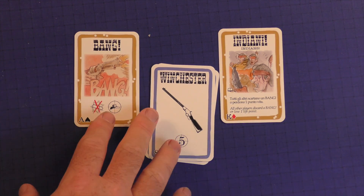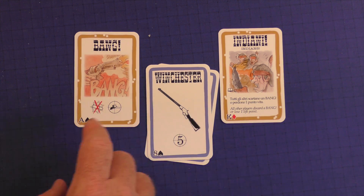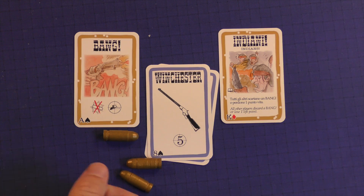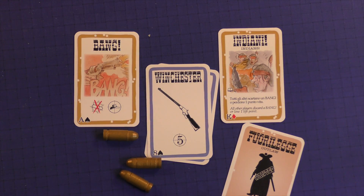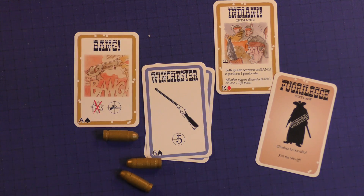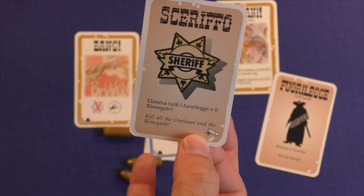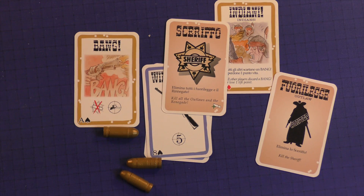After you play all the cards you want to, you discard down to your hand size, which equals how many life tokens you have left. Once somebody shoots you and you run out of life tokens, you are dead and eliminated from the game. You will reveal what role you were — for example, 'I was an outlaw' — thus narrowing down the options for the other players. If someone accomplishes their goal, such as killing all the outlaws and the renegade, they reveal who they are and win the game.